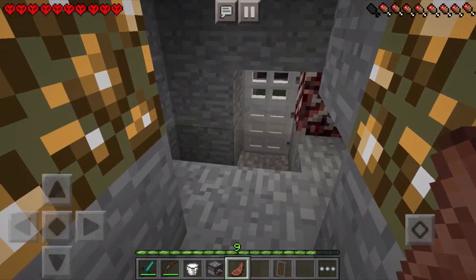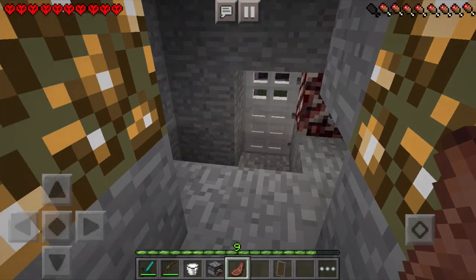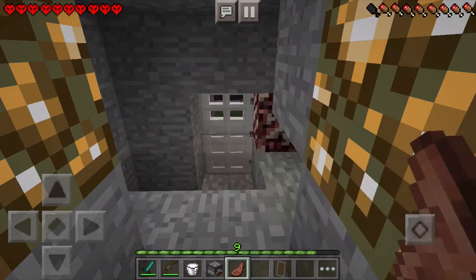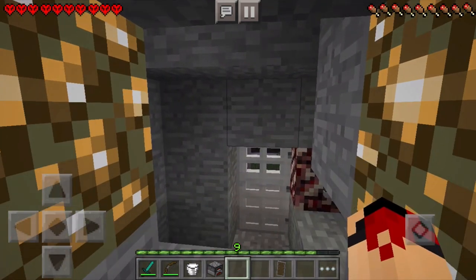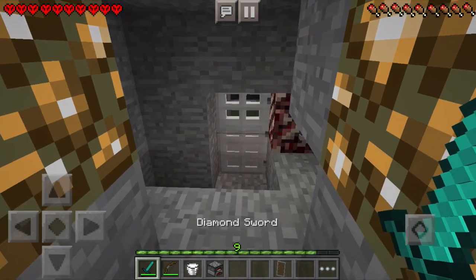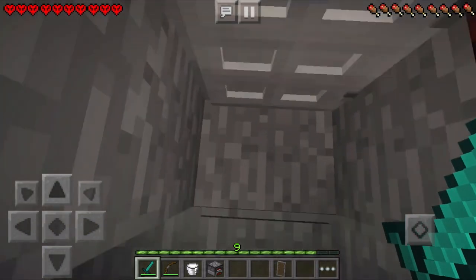We're just gonna heal our hunger bar up. Can we eat? Where's the circle thing on the screen? I think they removed that for this version. There we go — we gained our hunger bar back. So they did remove the circle in gameplay. But yeah, that's basically it guys.